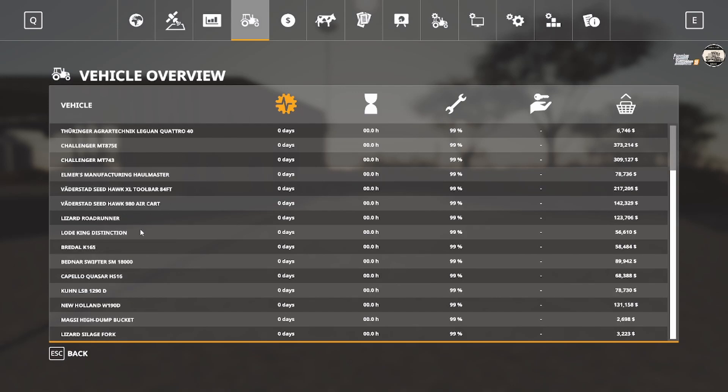The Lizard Roadrunner is going to be a truck. Load King Distinction — I'm not 100% on that one yet. The Bradell K-165 is the spreader for liquid fertilizer. The Bednar Swifter SM-18000 — I'm not even sure what that thing is, probably a front-end piece. The Capello Corsair HS-16 is going to be a corn and sunflower header. The Kuhn LSB-1290D — not sure which one that is. The New Holland W-190D, I believe that might be a baler. And then the Maxi Hide Dump Bucket and the Lizard Silage Fork.